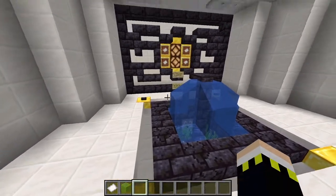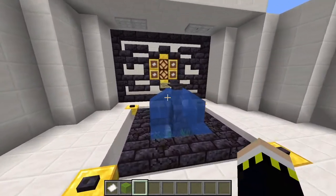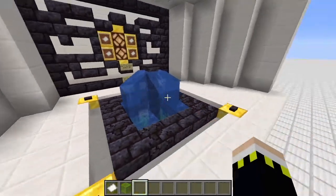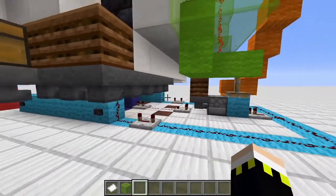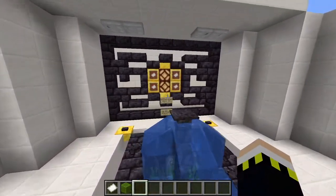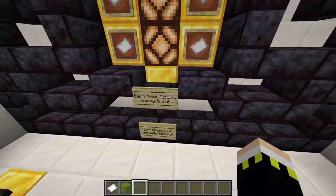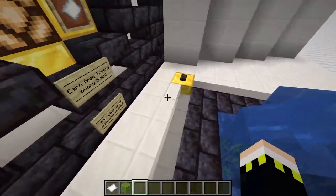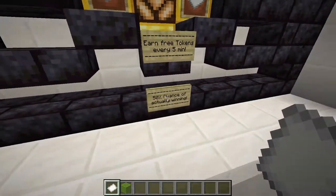Thanks first of all to Tristan for suggesting this machine. It's worth building in your casino, and this time it's built with fewer hoppers - only about ten - so it should be very multiplayer and server friendly. Basically every five minutes these two lamps will light up, and you'll have a 50% chance of winning a free token. The other 50% of the time you'll win nothing but the timer will reset and you have to wait another five minutes.